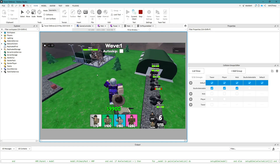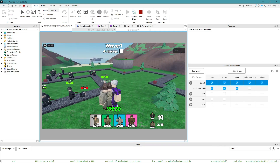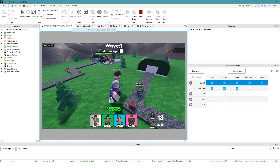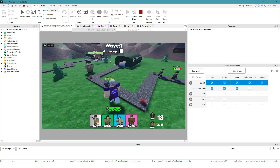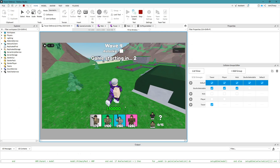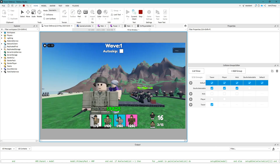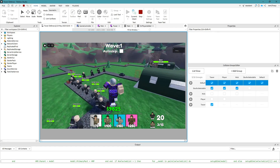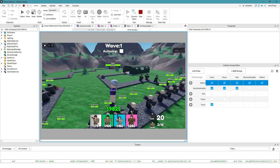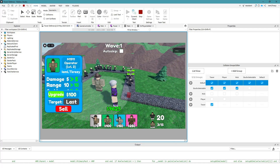Now I can walk right through the towers — no longer an issue. You can place guys close to each other, but that's just because of the humanoid root part size, not a big deal. I try turning the tower collision layer on so towers collide with other towers. Now they kind of collide with each other but not the player, which makes sense and looks better.